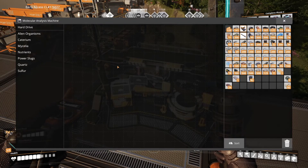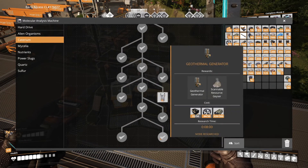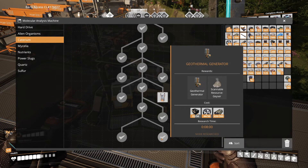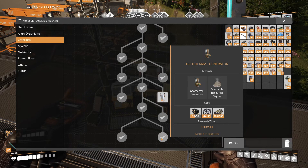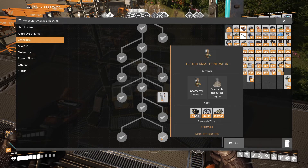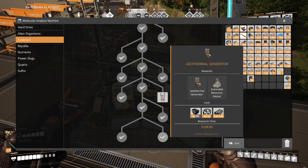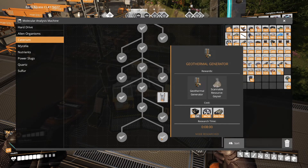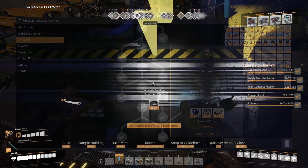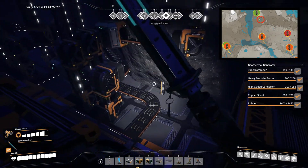In case you don't know, you unlock these power plants in the MAM with the Caterium research. You obviously need to have found Caterium before this, and also will need supercomputers, heavy modular frames, and rubber — so it's quite a late game power source. But once you've unlocked it you just go and set up the geothermal generators on the geysers on the map and hook them up to your power grid. There's a total of 3 impure, 6 normal, and 9 pure geysers on the map, and you will get a total energy production of 4500 megawatts on average from them.